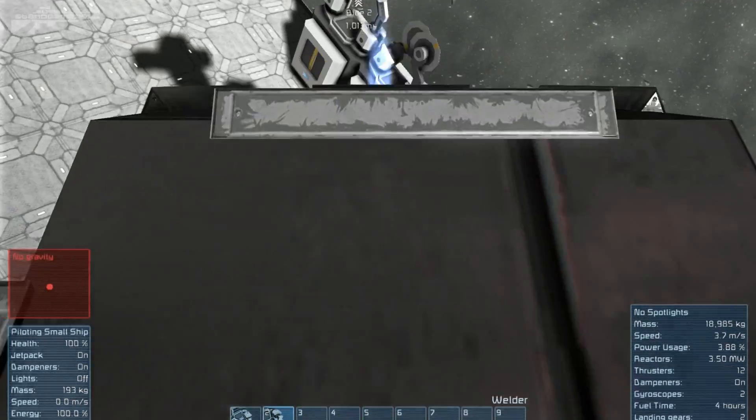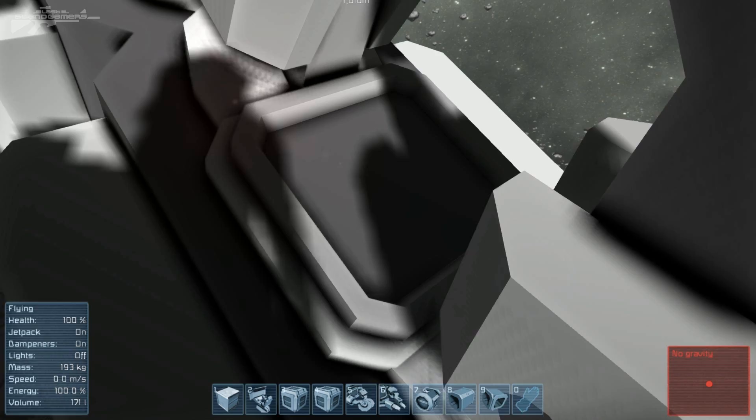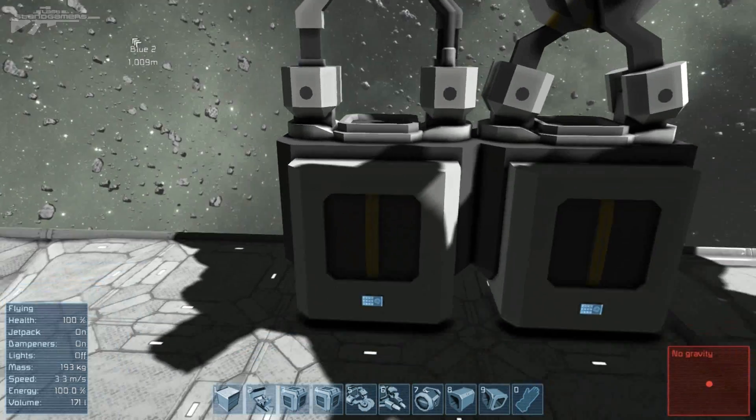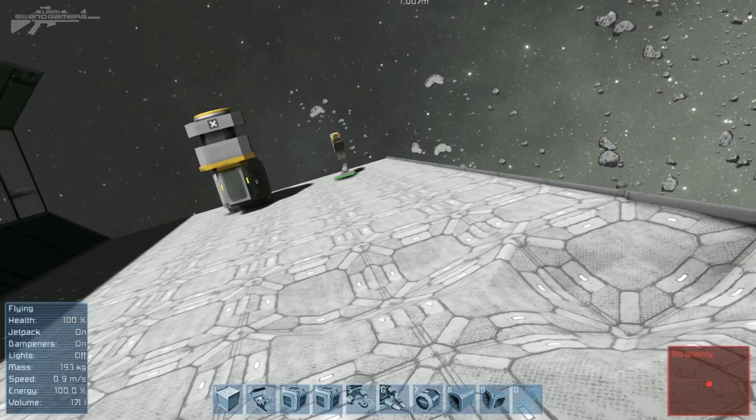I'm going to port this ship over here — oh no, what have I done? I've seemed to have damaged that, so I'm going to have to get out. These are both of the designs on the large ship, pretty much the same just on a bigger scale, and we've got a little bit of a keypad.